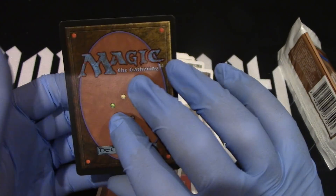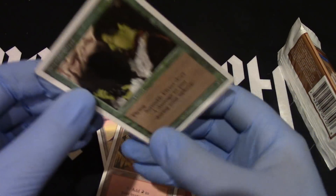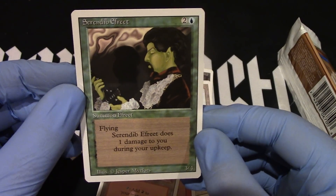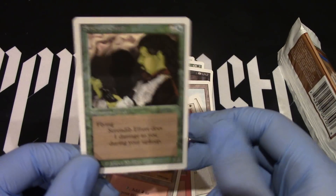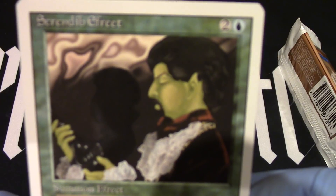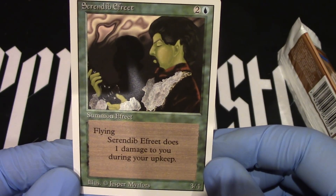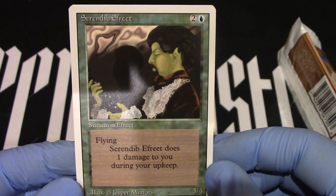Alright, and the rare — Serendib Efreet! Different picture in the Revised, but it's blue, yet green. So it is a blue spell, not a green spell. And there you go — so nice, so fun. There it is: Serendib Efreet. Craziness.